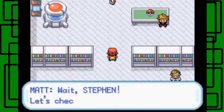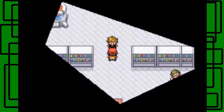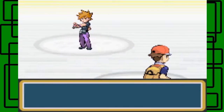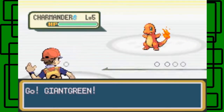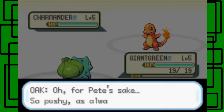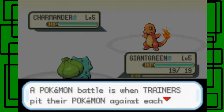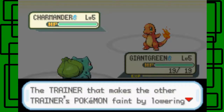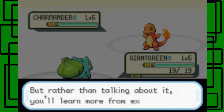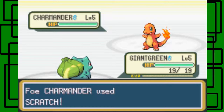Let's get out of here. 'Hey wait, Steven! Let's check out our Pokemon — I'll take you on!' Okay, we'll do it. 'Rival Matt would like to battle! He sent out Charmander!' 'Oh for Pete's sake, so pushy as always. Steven, you've never had a Pokemon battle before, have you? A Pokemon battle is when trainers pit their Pokemon against each other. The trainer that makes the other trainer's Pokemon faint by lowering their HP to zero wins. But rather than talking about it, you'll learn more from experience — try battling!'